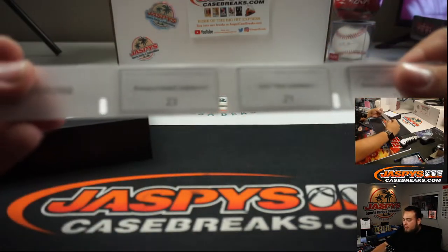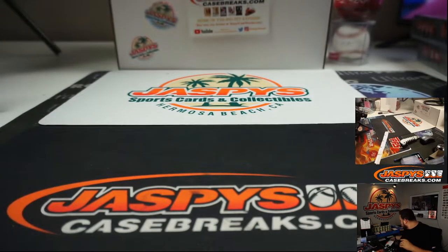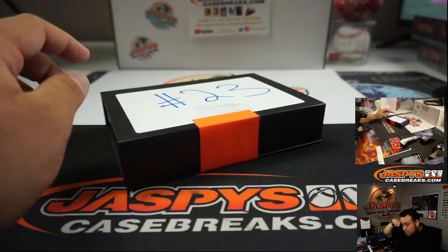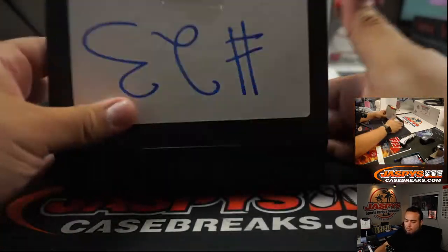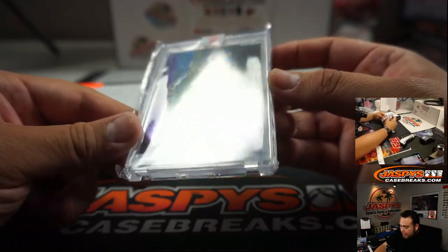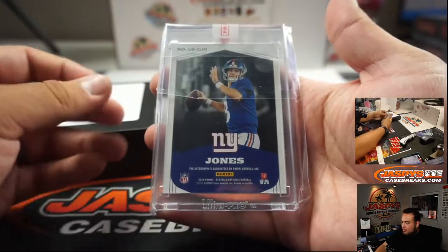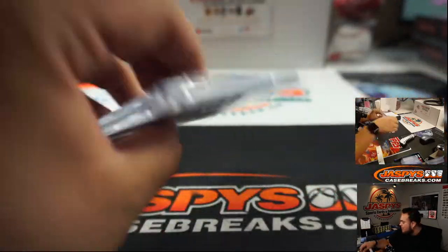About three more — Rodney, you have box 23. It is a Daniel Jones, 3 out of 30. Looks like it was a redemption. There you go — very nice, some plates and patches.